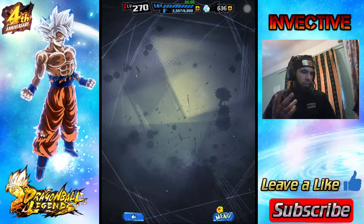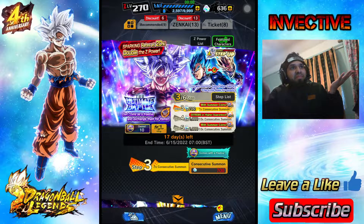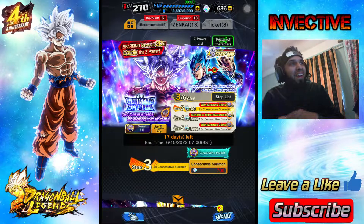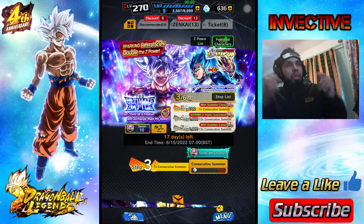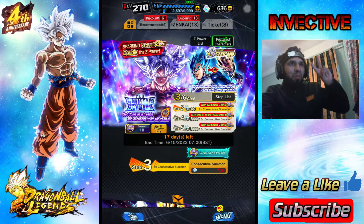Well, that's all my summons. No Ultra Instinct Goku for me. Hopefully one of you guys got him! Hopefully you're enjoying the fourth anniversary on Dragon Ball Legends - good luck on your summons. If you manage to pull him, make sure you let me know. Check out the link in the description for the Discord and I'll see you guys on the next Dragon Ball Legends video. Peace out!